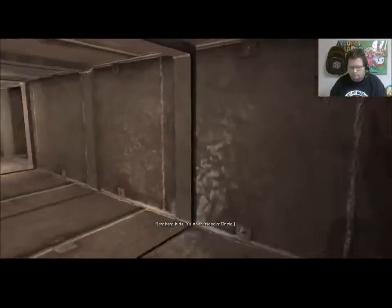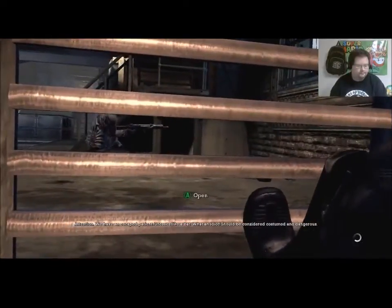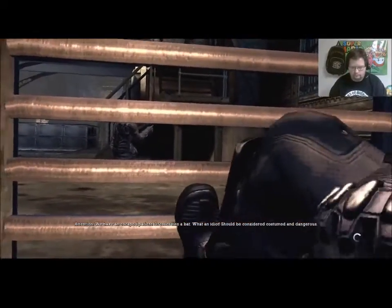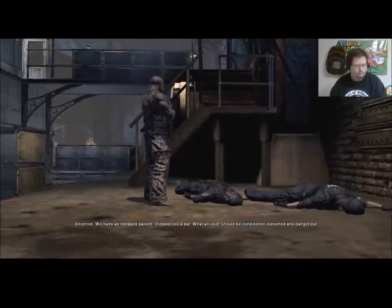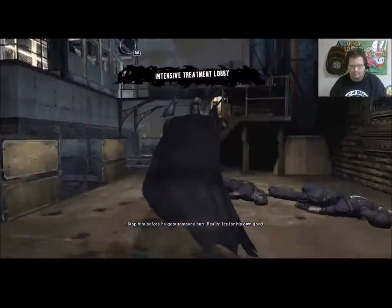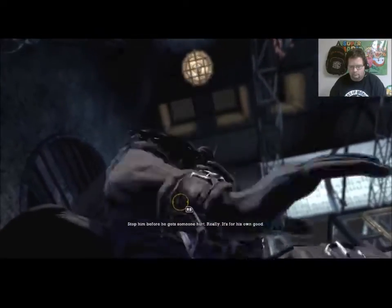'Hey hey kids, it's your friendly Uncle Jay. Uncle Jay, we have an escaped patient — dresses like a bat. What an idiot. Should be considered costumed and dangerous. Stop him before he gets someone hurt. Really — it's for his own good.'